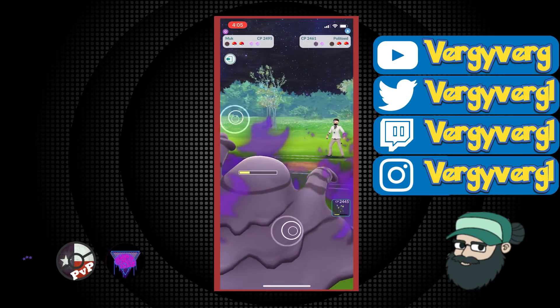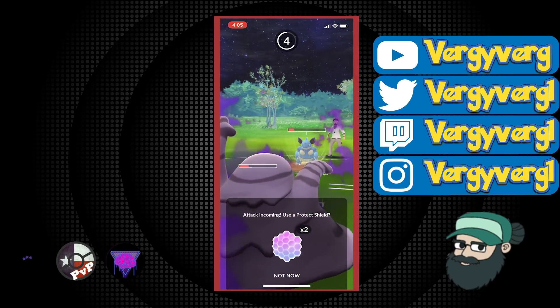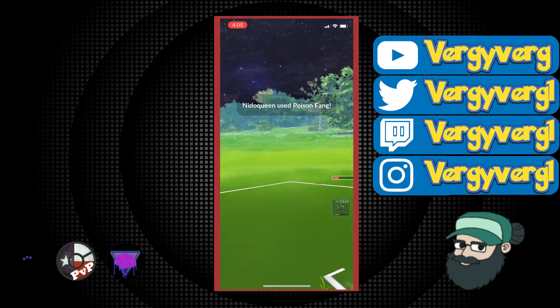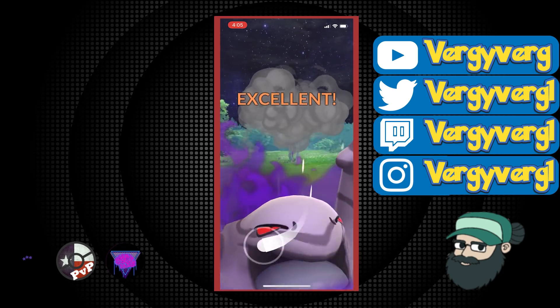Sorry about that, the phone. I did want to go for this Dark Pulse but ended up just not getting there. I probably do need to shield this Muk in case there is a Charmer or Fighter in the back, but we're pretty screwed if there is. I actually think this ends up being Obstagoon again.